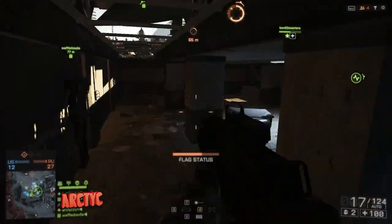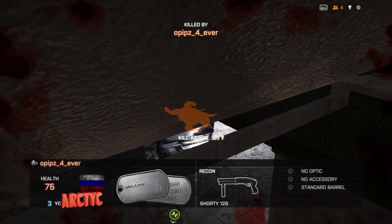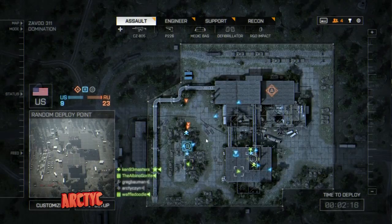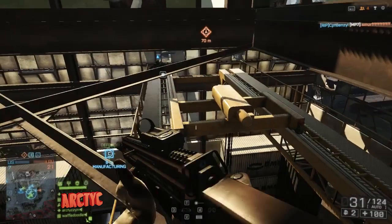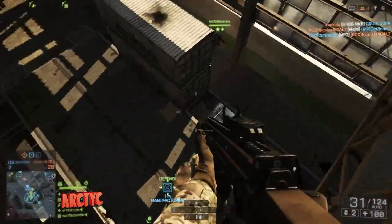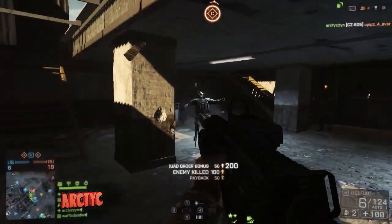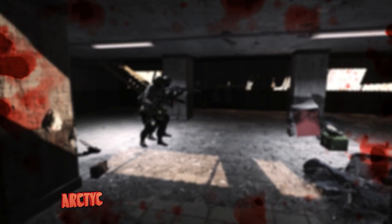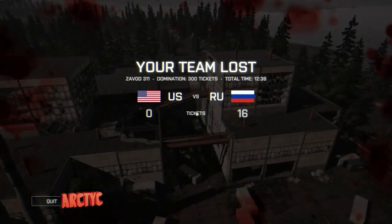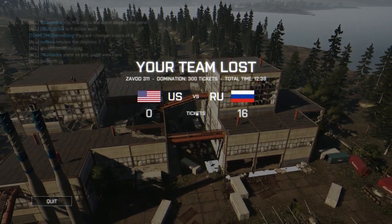We're capturing A, I'm trying to spawn back in — a little indecisive — and we're getting ripped apart at C and can't get to B. We got stuck in a bad position and this is where we lost the meat of our tickets because we couldn't hold down C. I got taken out and it really hurt us. At this point if anyone spawns in you're going to lose those tickets. I drop down, take out one, and got shot in the back by another guy.